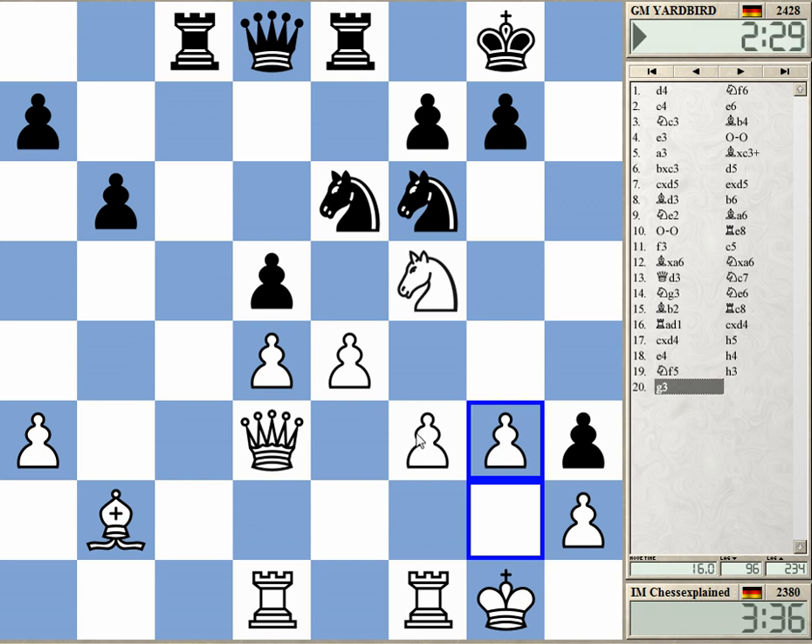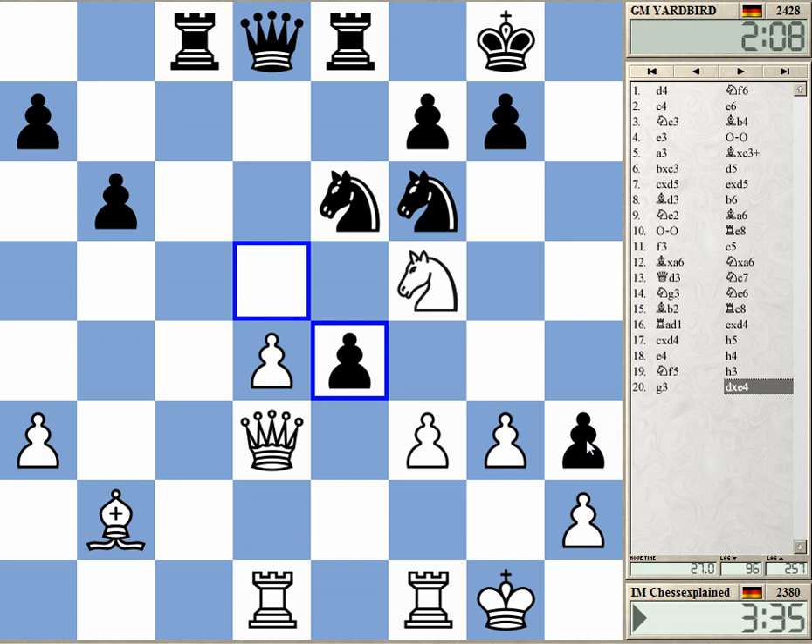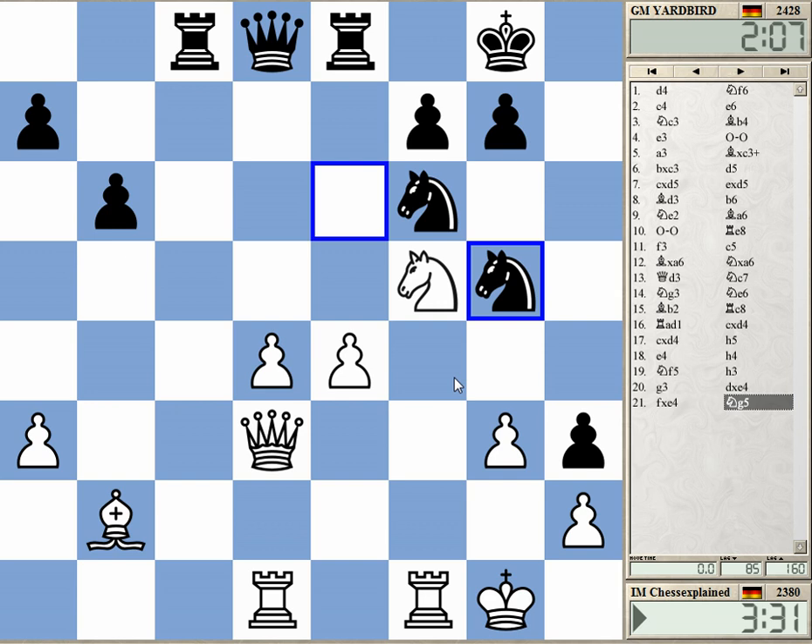This of course helps black to some extent. If I had played e5 he would have taken on g2 and I cannot recapture because of knight f4. But now he always has this very annoying pawn — queen g2 mate. It's far away from that, I know, but still — e5, yes.